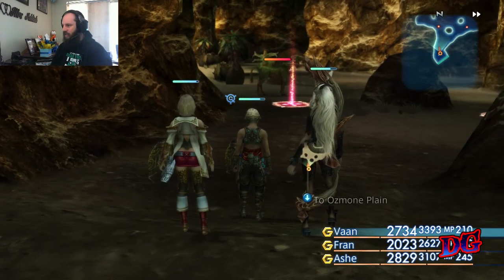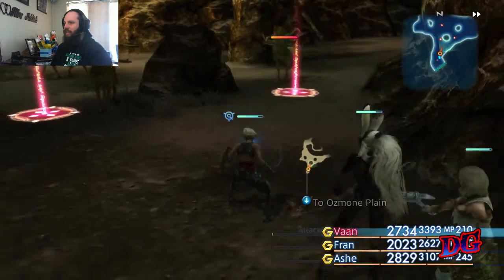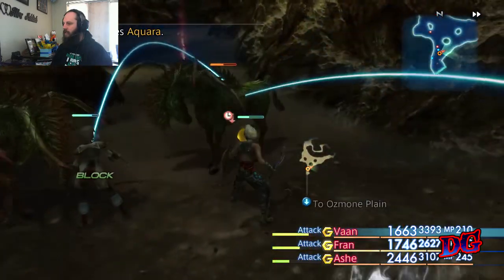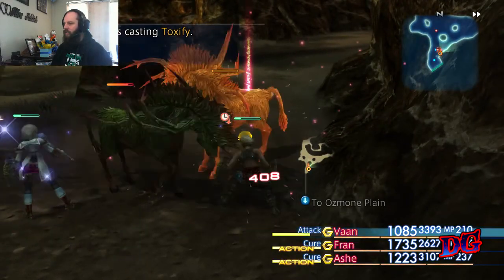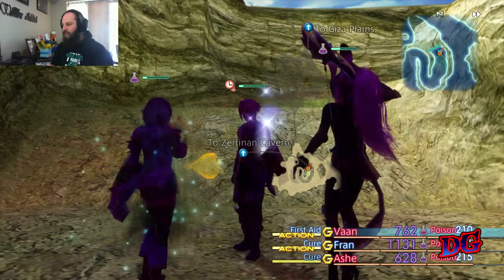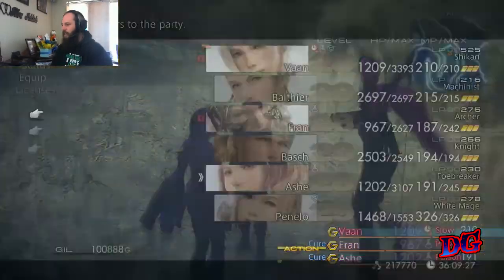Alright, down here this place is called Zertinan Caverns. There are a few higher level characters in here and they do hurt. Why aren't you attacking — you should have been attacking. If you're not careful they can get you. Alright, just like that — let's get out of there. But Zertinan Caverns, if you feel game enough, definitely go in there and have a look.